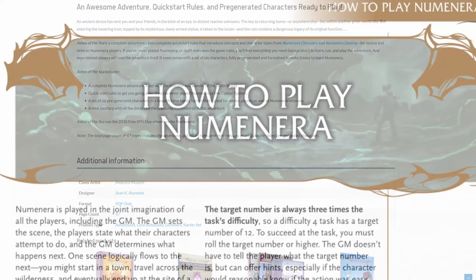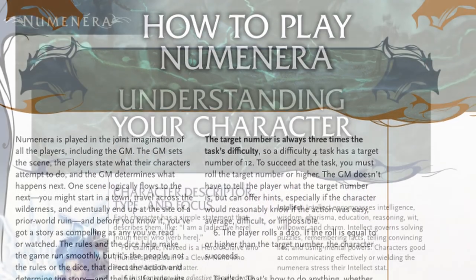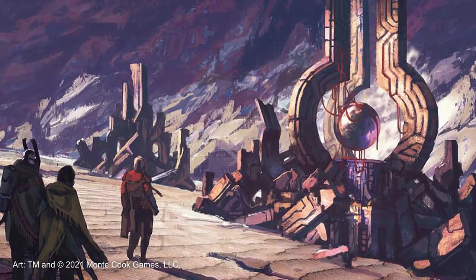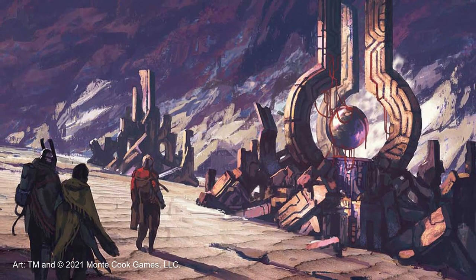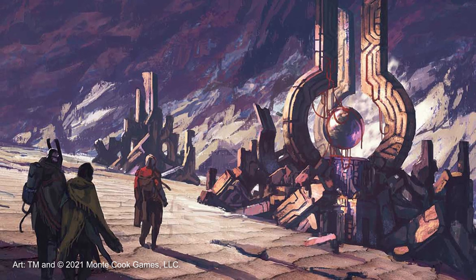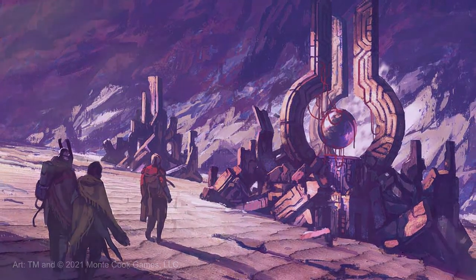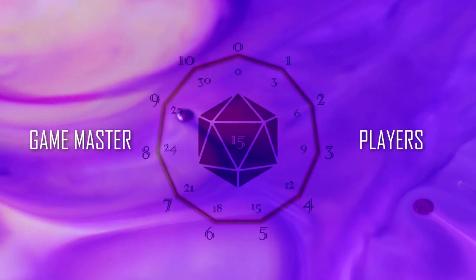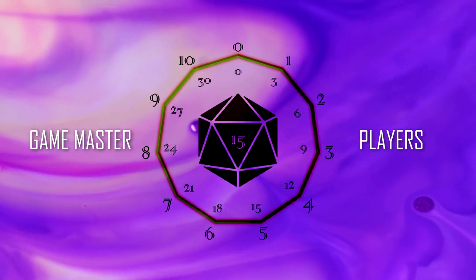Both players and GMs ought to read the sections titled How to Play Numenera and then Understanding Your Character. The first section will give you a sense of the math Numenera and the Cypher system use to determine success and failure. I often like to think of Numenera as an asymmetrical game with a different set of functions for the GM and players respectively. In between the two exists the system's 10 levels of difficulty, where any given task can be rated on a scale of 1 to 10.